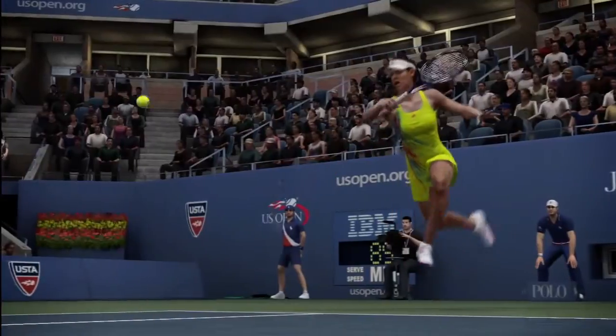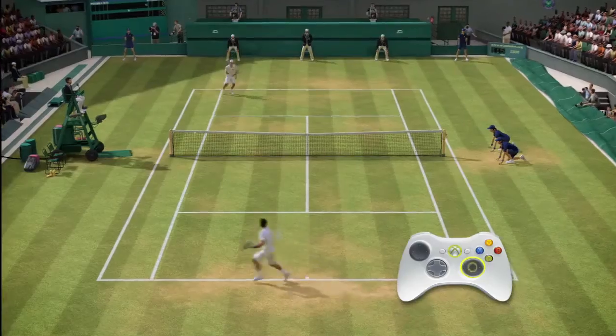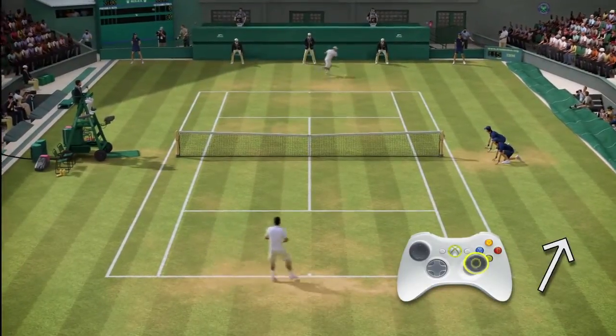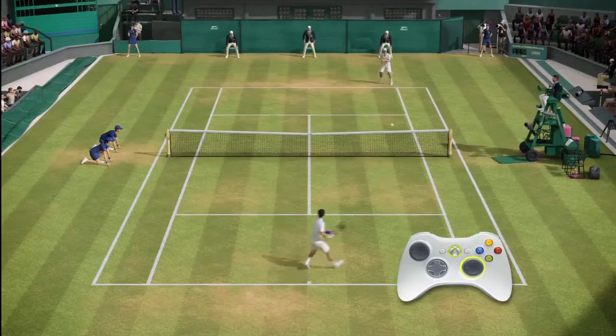Let's take a look at total racket control. Here's your entry-level shot, the flat shot. Simply push the right stick forward in the direction you want the ball to travel. Pushing harder on the right stick will send the shot deeper, while pushing lighter on the right stick will send the ball shallow.